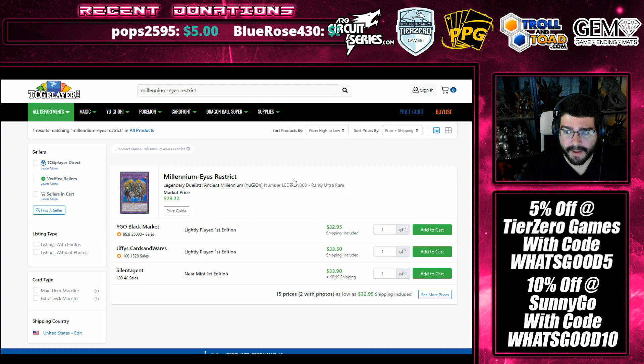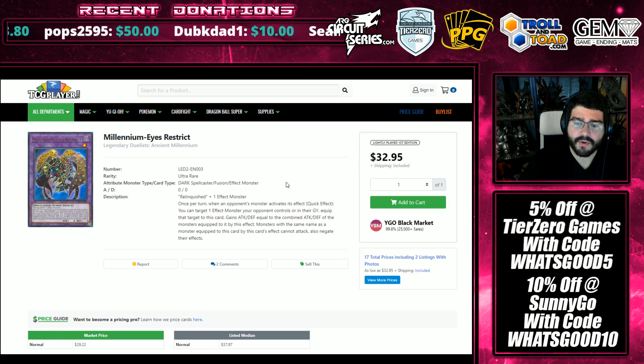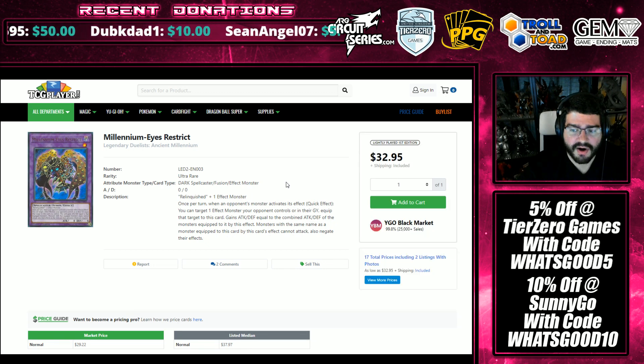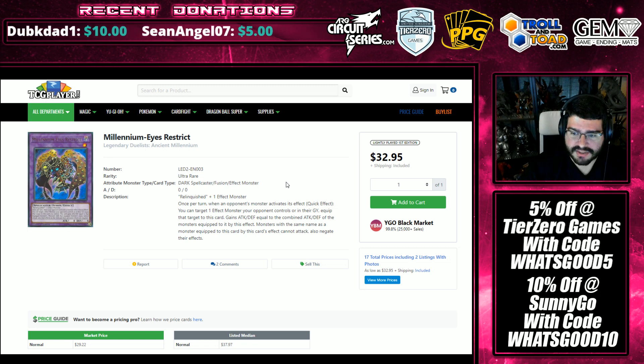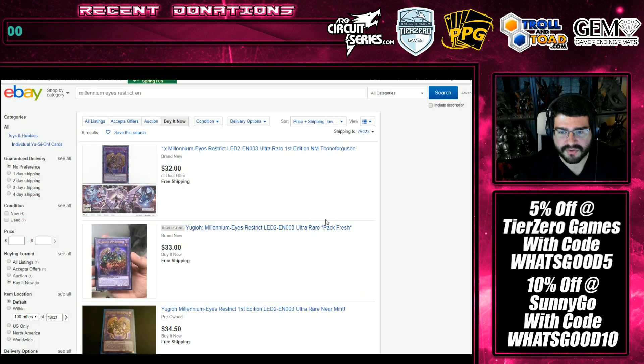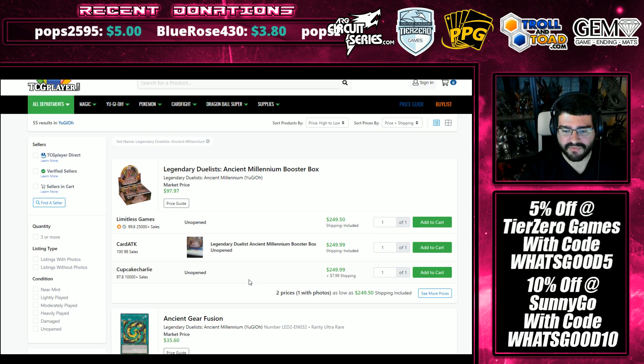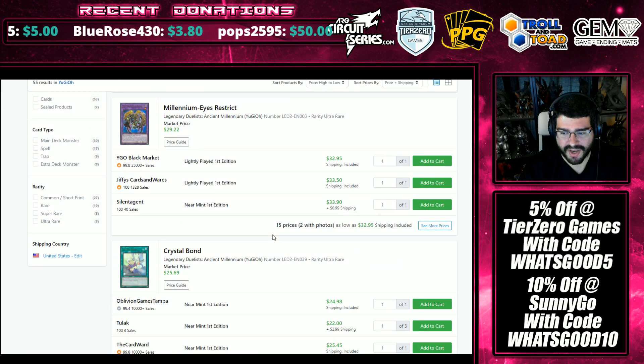Millennium Eyes Restrict is up, up, up — and that's just one of the best Instant Fusion targets out there. When you Instant Fusion this out, you're able to combat Hand Traps with its effect. Once per turn, when an opponent's monster activates its effect — quick effect — you can target one effect monster your opponent controls or in their graveyard and equip that target to this card. It gains the attack, and monsters with the same name as the equipped monster cannot attack and have their effects negated. It's an anti-Hand Trap pop-off-your-turn card with Instant Fusion. You can go straight into Link Rebo. I can realistically see this ending up in Battles of Legend, and I really hope Ancient Gear Fusion finds its way there too.